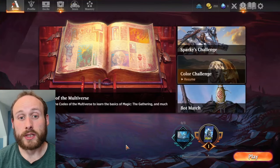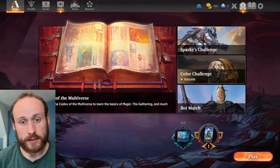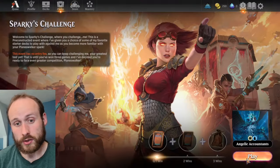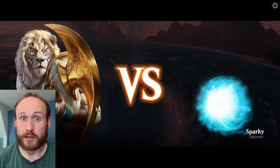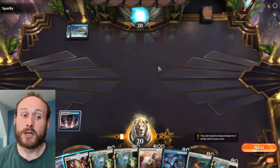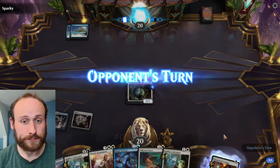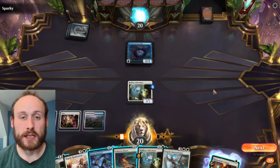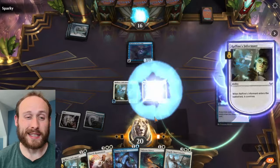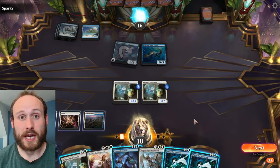The next challenge is an extra challenge against Sparky where you use some two-color starter decks and can earn a few extra rare cards just for completing it. These games are not scripted like the color challenge games, so anything could happen. Winning two games against Sparky gets you two rare cards, and winning a third also earns an extra cosmetic item.